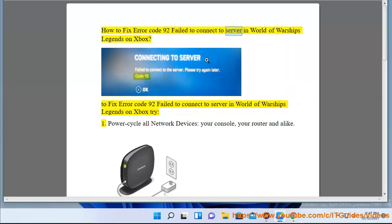How To Fix Error Code 92 Fail To Connect To Server In World Of Warships Legends On Xbox. To fix Error Code 92 Fail To Connect To Server in World Of Warships Legends on Xbox, try the following steps.